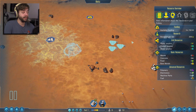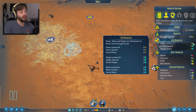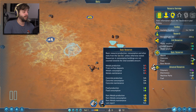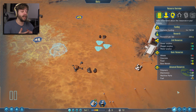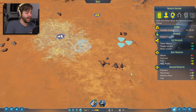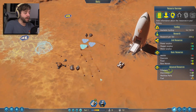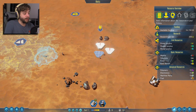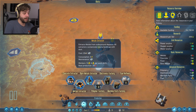Let me pull up our resource overview so we can see what we have and what we need. This shows how much money we have, how much research we're producing, our grid resources — right now no power, no oxygen, no water — basic resources: we're working on concrete, and then all our advanced resources, which we'll need to get buildings up and running. Some buildings also require advanced resources for maintenance.